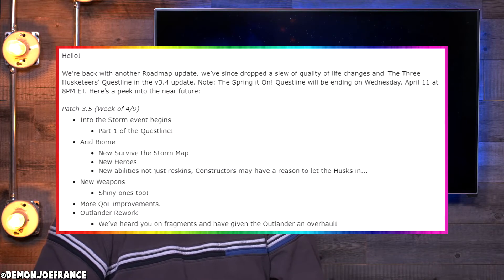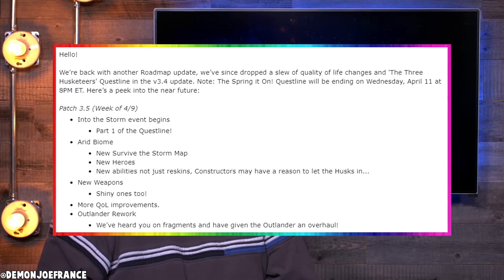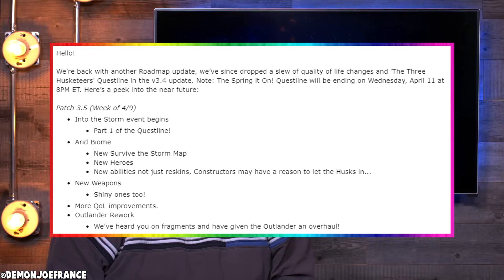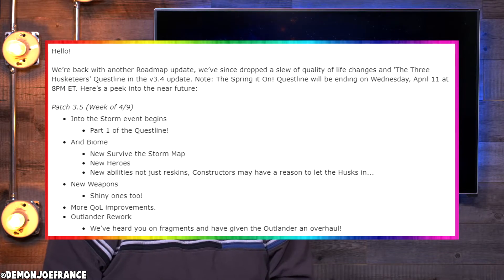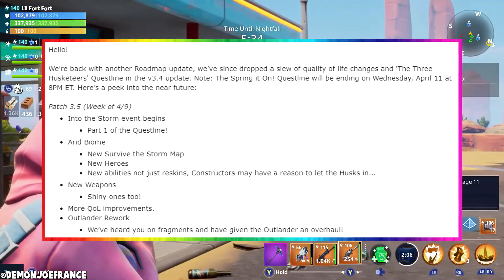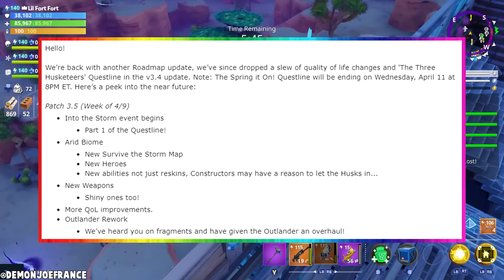That's basically all they had to talk about in the video, so let's take a look at the Reddit roadmap. They say they're back with another roadmap update and since then they've dropped a slew of quality of life changes in the Three Husketeers questline in the 3.4 update. They also note that the Spring It On questline will be ending on Wednesday, April 11th at 8 p.m., so if you want anything from the event store with your Spring It On gold, make sure you go ahead and buy it as soon as possible.